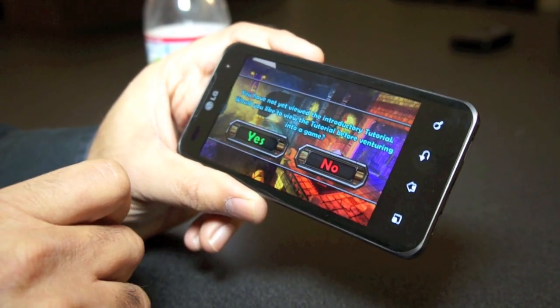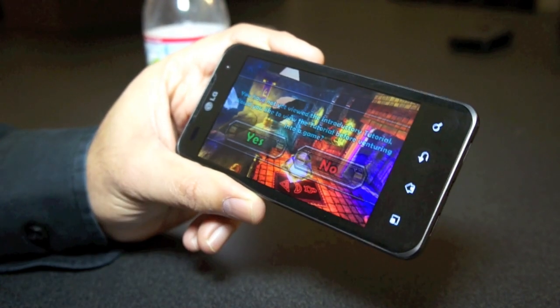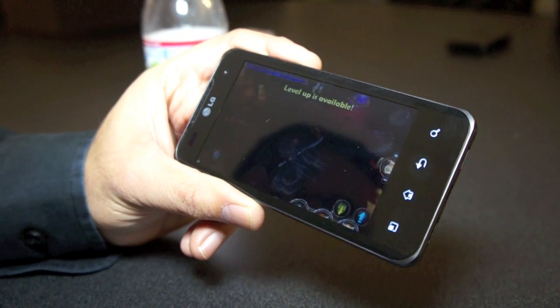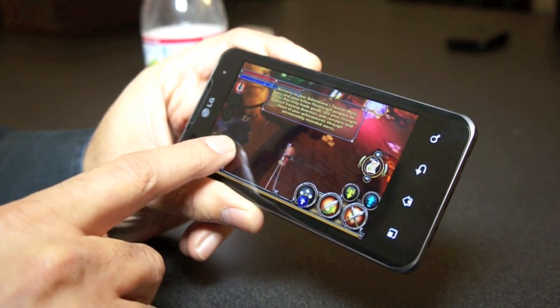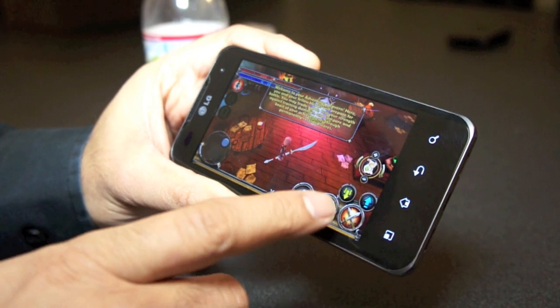The graphics are great. This is a Tegra 2 in here — the dual-core 1 GHz. You can see here I can totally move through and you can see my character. It's pretty good in terms of the interactivity.